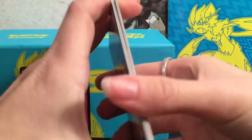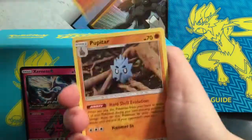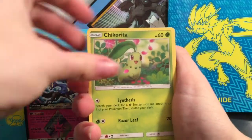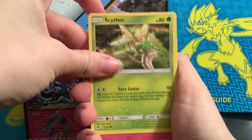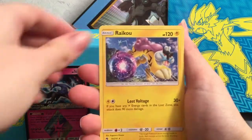Next pack. Metal Energy, Quilava, Quilava, Pupitar, Counter Gain, Carbink, Chikorita, Scyther, Marill, Onix — Nest Ball is the reverse — and the rare is Raichu.